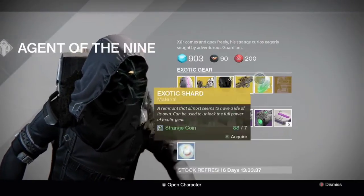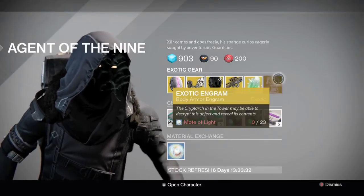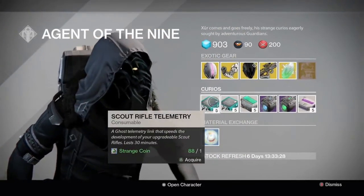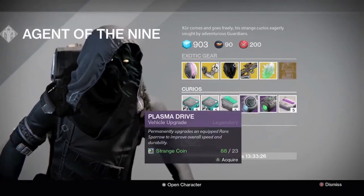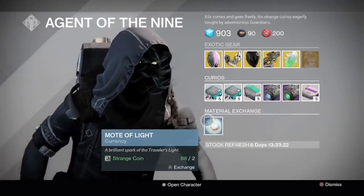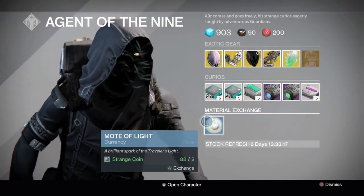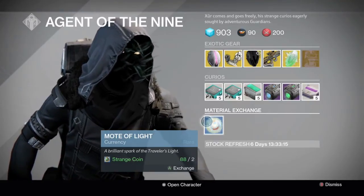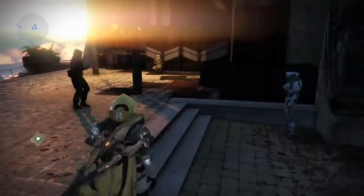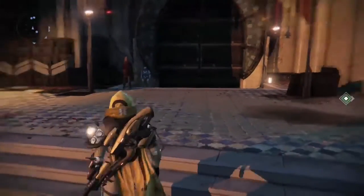For the weapon he's selling the Might of Multi 2, which is a great gun for still being able to see your radar. Then for the exotic he's selling an engram and a helmet, plus his normal curios and the heavy ammo. Something they just added recently — if you didn't know, you can actually exchange Strange Coins for Motes of Light, which is pretty cool, so you can buy more exotic engrams if you don't have enough materials to exchange from the Speaker.